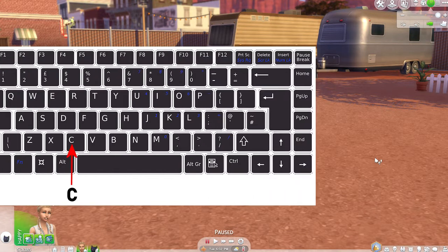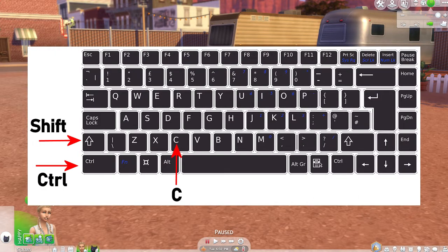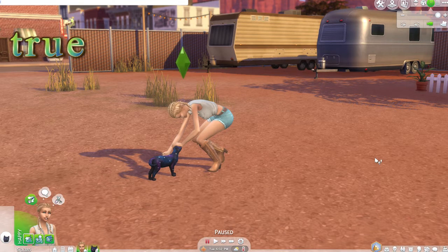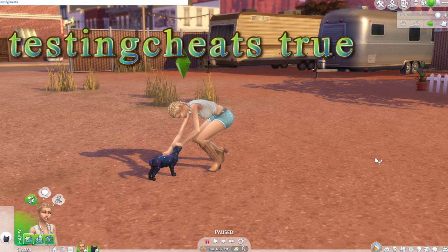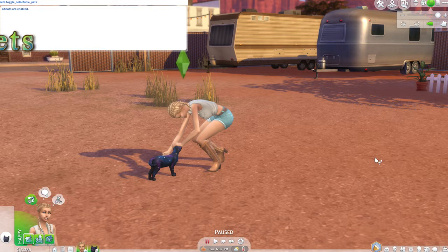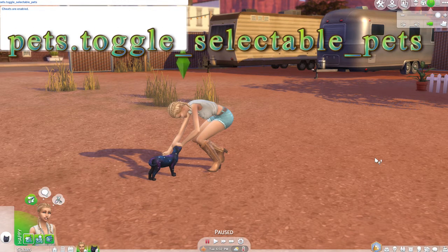We're going to begin by opening up our cheat box by pressing and holding Control, Shift, and the letter C on our keyboard, opening up that cheat box in the top left hand corner. And we need to enable our cheats by entering in testingcheats true. Then we hit enter and the drop-down opens up letting us know that our cheats have been enabled. And the code in order to play our pet is pets.toggle_selectable_pets.